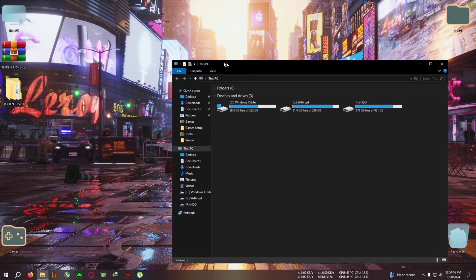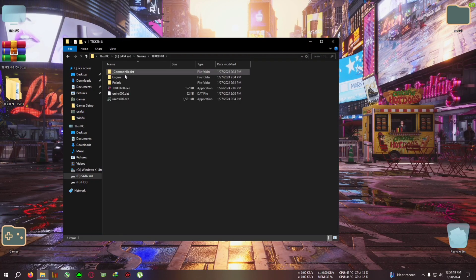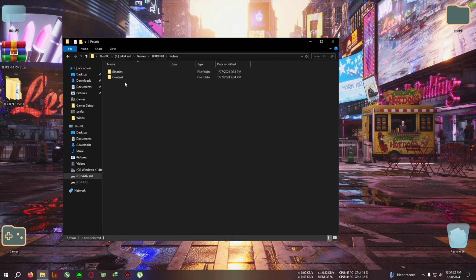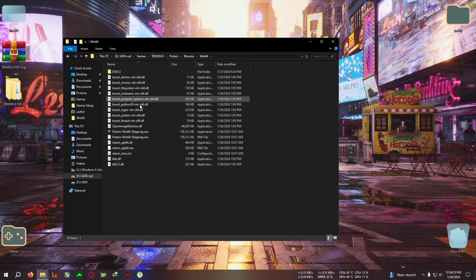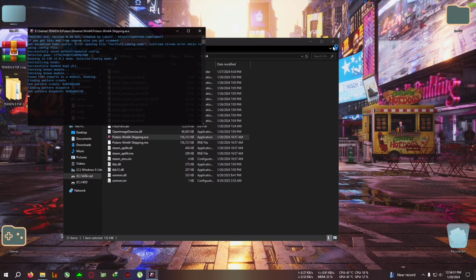Then go to your installation directory — for me that is the Tekken 8 folder. After that, go to Polaris, then Binaries, then Win64, where the PolarisWin64Shipping.exe is located. Paste everything right there. Then you can start the game from that shortcut or your desktop, whichever you like.